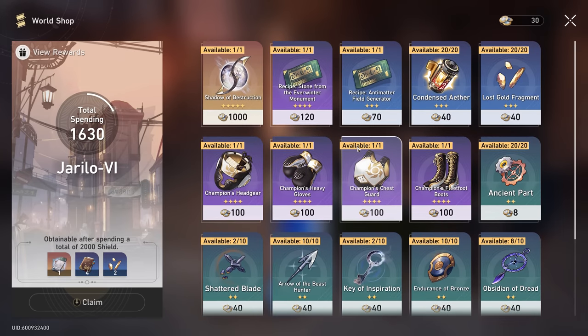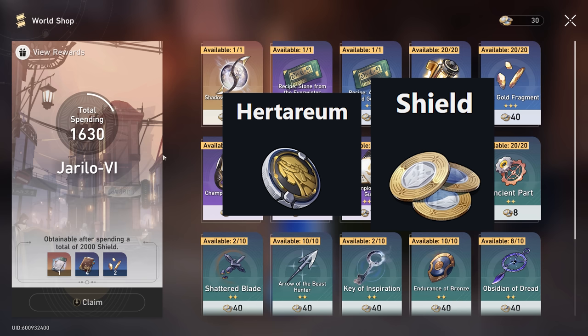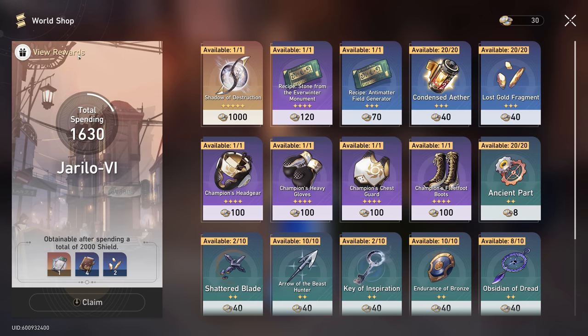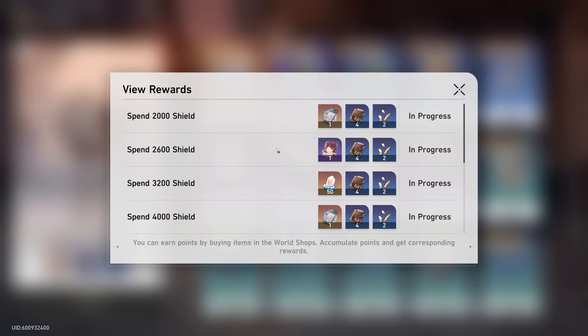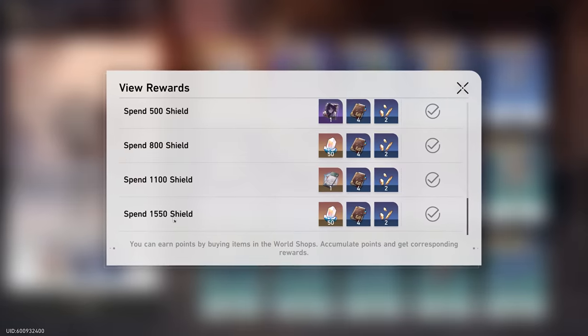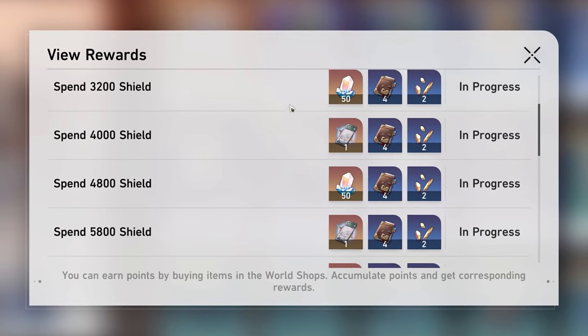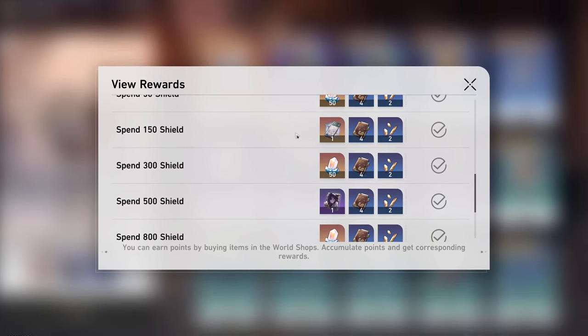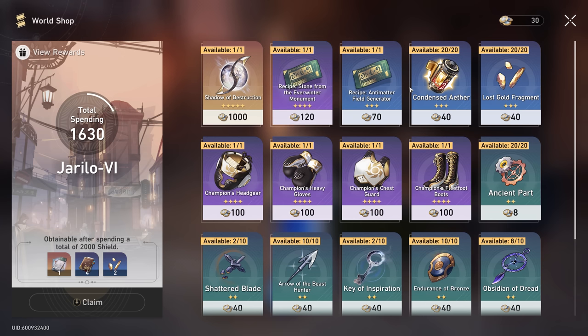When you visit these stores you're going to want to buy something from them. Each store has its own individual currency — for Jarlio it's Shield, for the Space Station it's Herentium, and for the new planet it's Strail. By spending currency you increase a bar on the left, and at certain thresholds you get rewards. For example, I've spent 1500 Shield and received 200 Stellar Jade so far, with the potential for 50 and 100 more. These shops also give Star Rail passes you can use on the standard banner.